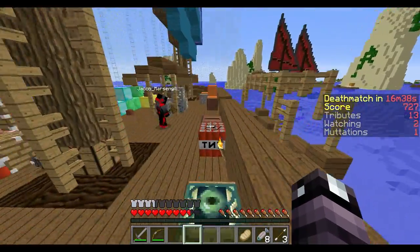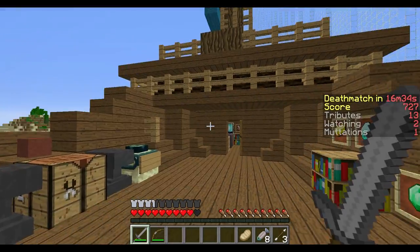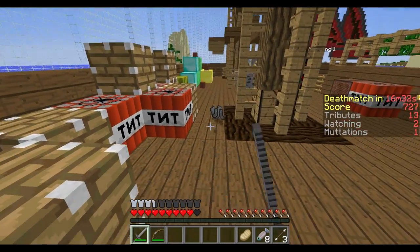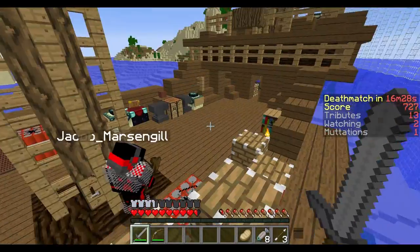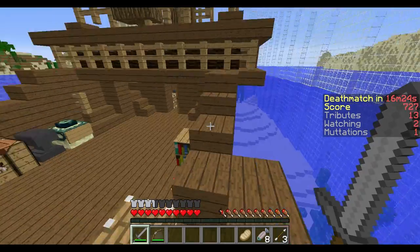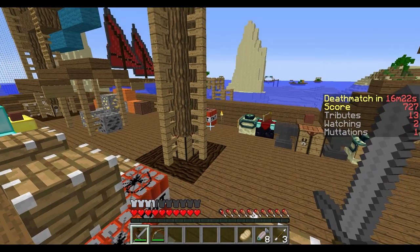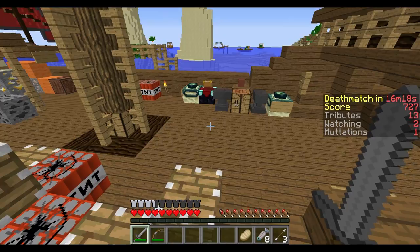Did you just hit me? No — I just got hit too, I randomly took a heart of damage. Maybe it was a block-glitch thing. I did hit something, but it's usually instant. I broke some piece of TNT because I wanted it to blow up — but it didn't.